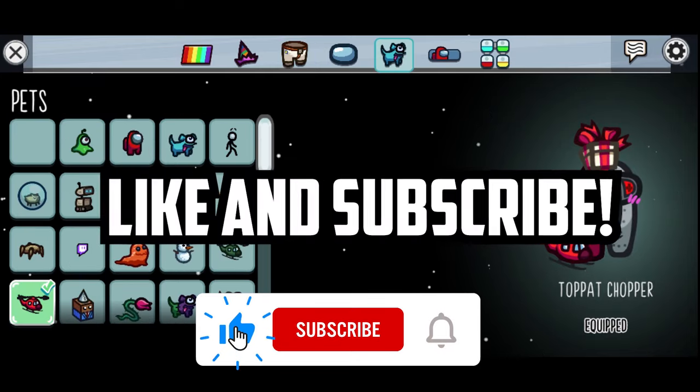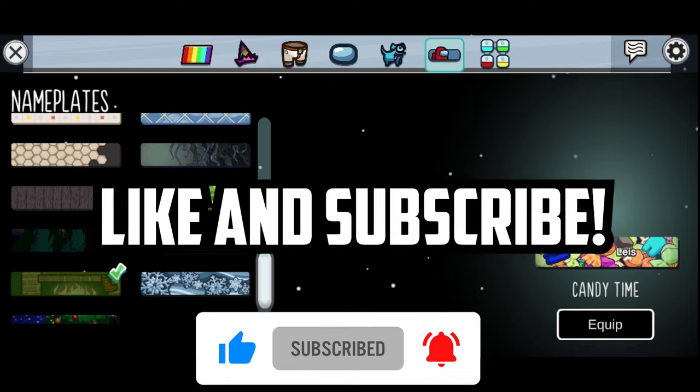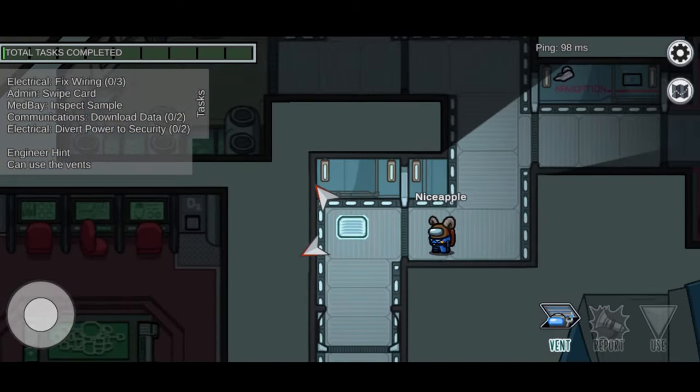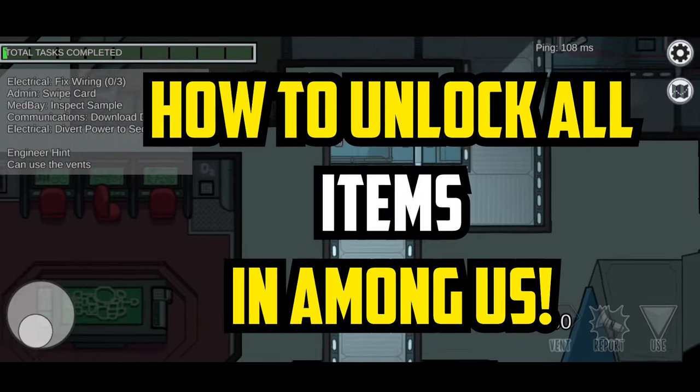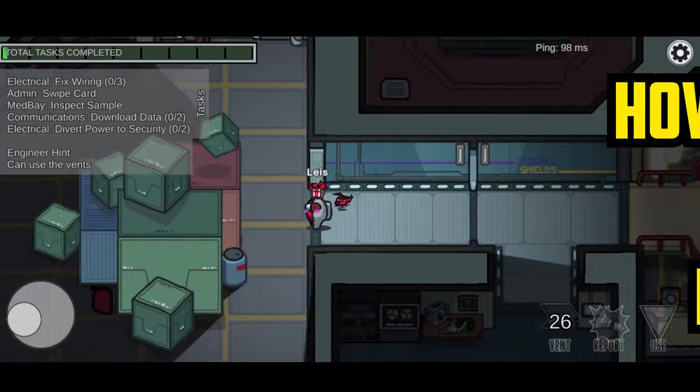Quick like and subscribe in the next 5 seconds to unlock all Among Us items. What's up guys, today I am going to be showing you this brand new glitch we found and it's absolutely insane — with it you can unlock all of the skins, pets, and hats in Among Us. It's 100% working.